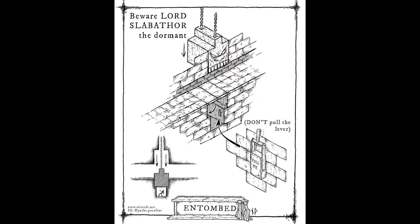Following that we have Entombed — a trap that for especially tricky DMs can be made even worse by removing the lip of rock and simply having the boulder fall on the player character. I think everyone knows a player that would pull that lever, so be careful with this one. This is one of those traps that could kill outright or be scaled down for level.